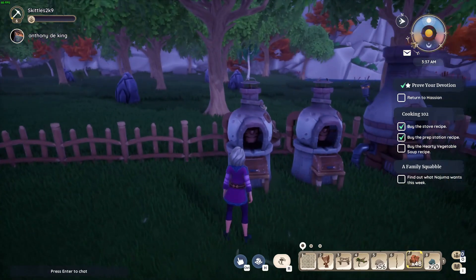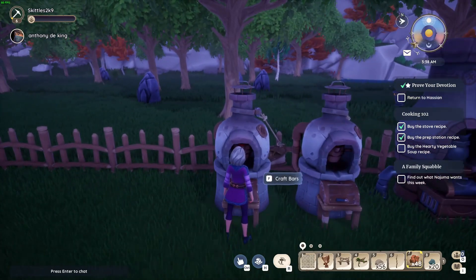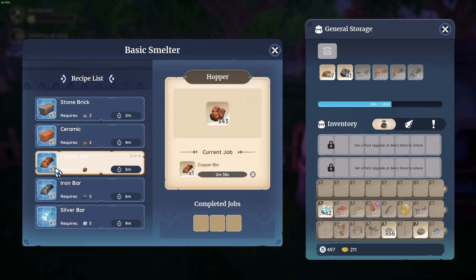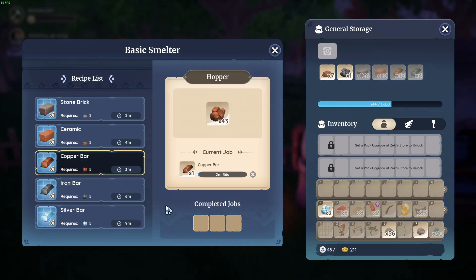So what you're going to want to do is come over to the furnace once you put it down, press F, drag over the copper ore you want to craft into the bars into the inventory. And then in five minutes it'll take five copper ore to make one copper bar.